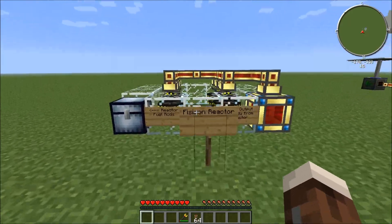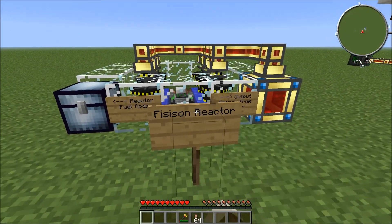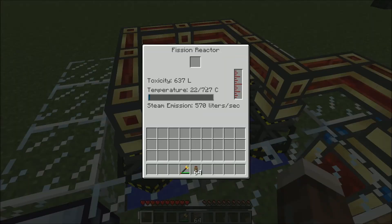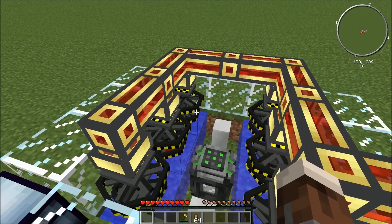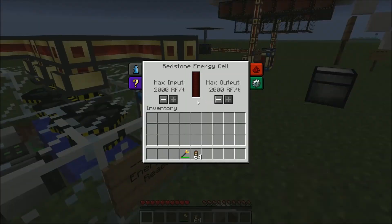I guess we should start off with the fission reactor. This is basically just the reactor we use in nuclear reactors today. It works by the splitting of atoms inside of here, and it generates heat, which boils the water, which turns into steam, which makes the turbine spin, which produces power, which goes into here.